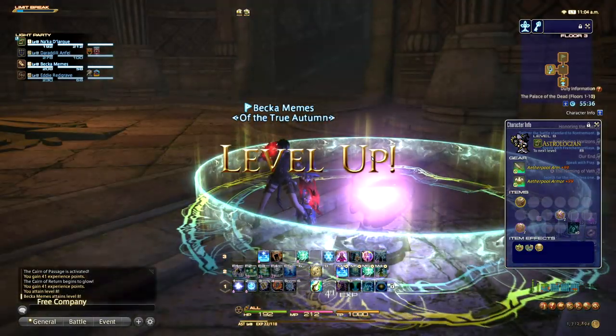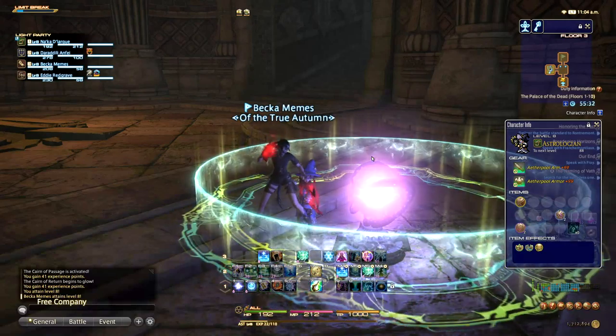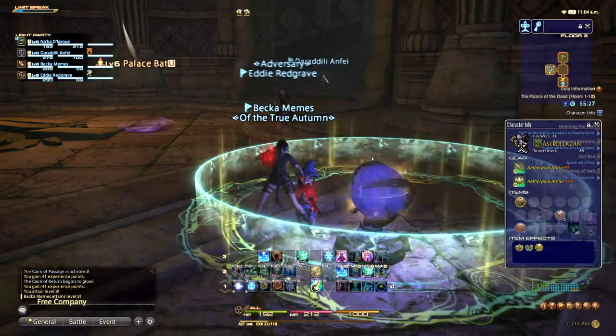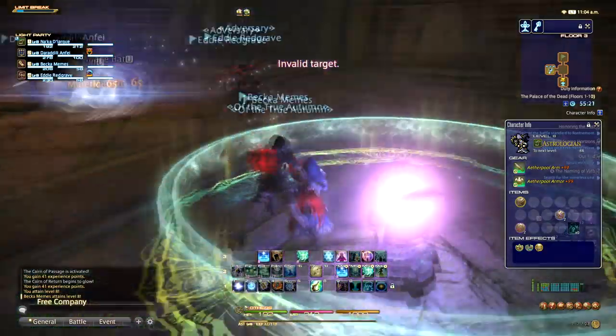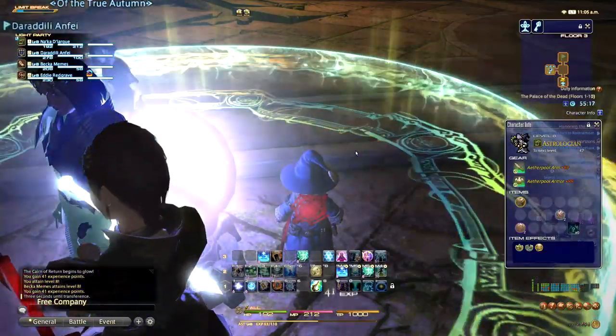The higher floors you go, the higher chance you have of getting a level on your arm and armor. Once you've reached certain levels, you'll have a reduced chance of getting those upgrades in the lower floors. These zones are randomly generated rooms, and you have two major unlocks you need to get while running the floors.